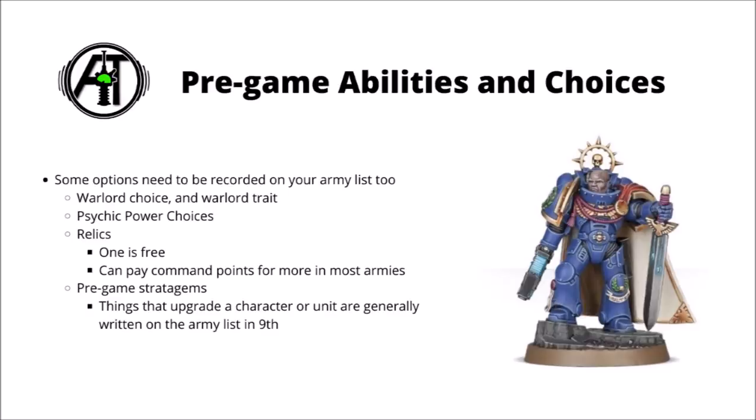Pre-game stratagems that augment the abilities of various units in your army are generally expected to be written on your army list now. In 8th edition, these were choices that you could flex out depending on your opponent, but in 9th they're not quite so lenient. In general, you need to make the choices for whether these stratagems are going to be used as part of writing your army list and before you've seen your opponent's army.